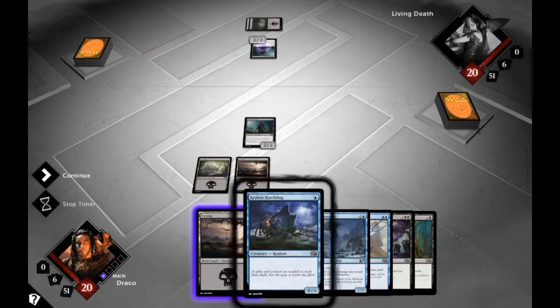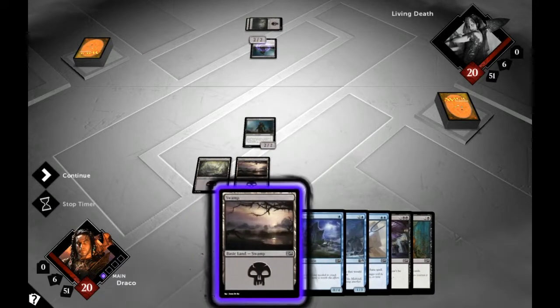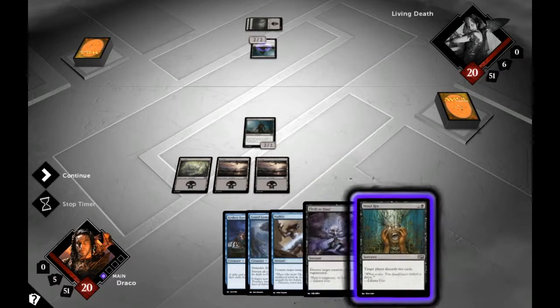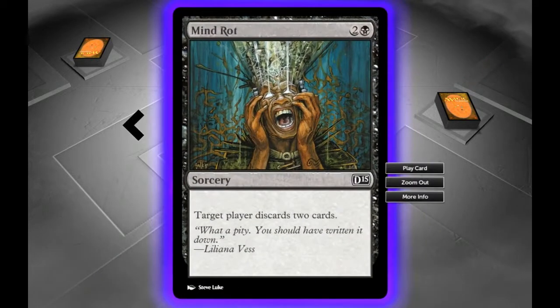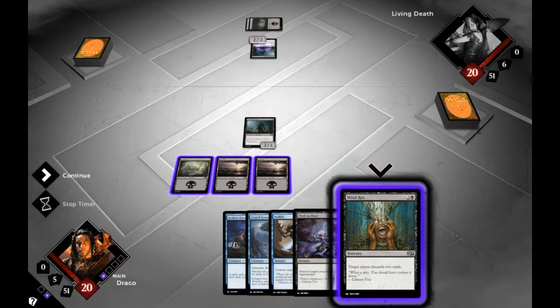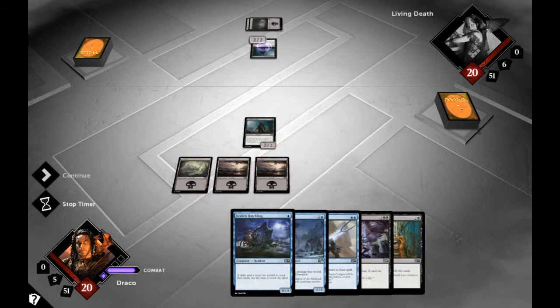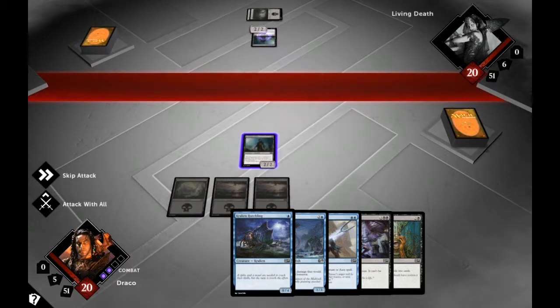So we've got Kraken Hatchling, but I'd need some water island cards and I don't have any. I could use Mind Rot at this point — attack, fly — they have to discard two cards. I could do that because there's nothing better to do, or I could leave it for now. They're coming into attack there — no, it's before my turn. I have to get used to how this looks. It all looks very cool, I like the style.